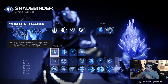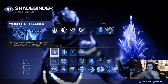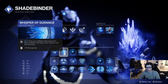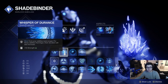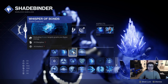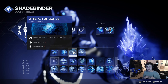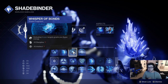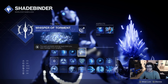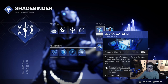Getting into the fragments, we're running Whisper of Fissures — this makes all frozen targets basically blow up and do more damage, killing more enemies. Then Whisper of Rime, so my slow and freeze abilities last longer, making the Stasis Turret even more effective. Then Whisper of Bonds — whenever I defeat a frozen target I get some super energy, which plays really well with some of the weapons I'm using. Finally, Whisper of Torment — you gain grenade energy each time you take damage from a target, so you can pretty much constantly have a Bleak Watcher up.